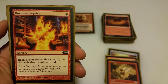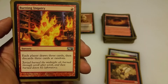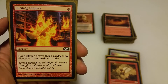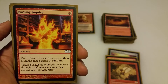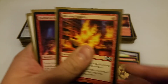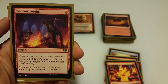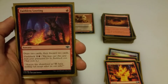Burning Inquiry is nice especially turn 1: each player draws 3 cards then discards 3 at random. That random aspect can really mess up somebody's deck, and in this deck with the amount of lands and artifacts you want in the graveyard, you usually end up quite ahead. Faithless Looting is a similar concept — draw 2 cards, discard 2 cards, and it has a flashback cost. It's really nice for getting artifacts into the graveyard, especially to prepare for Daretti if he uses his minus ability the second you play him.